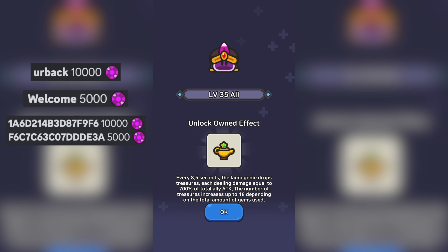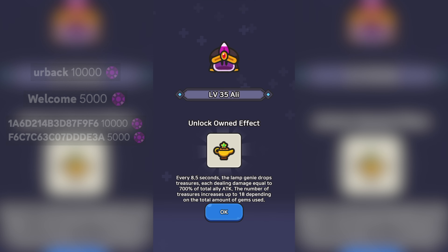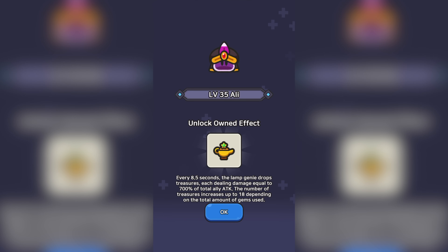First up, I have to clarify Alley's slime skill. Although it does say the amount of damage is dependent on the total amount of gems used, it does not actually refer to the number of gems we use in-game. That's just part of the skill activation where the gems are included as part of the slime skill itself, so don't worry about having your gems used as part of the slime skill.